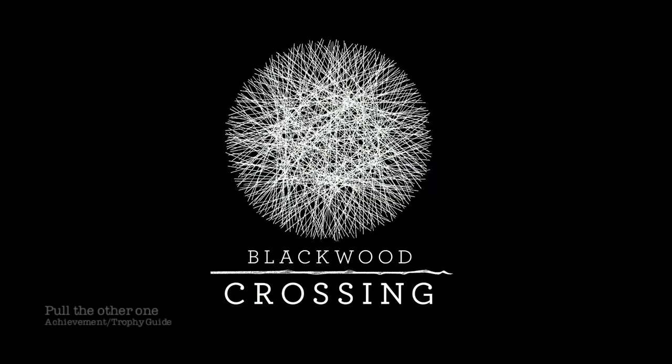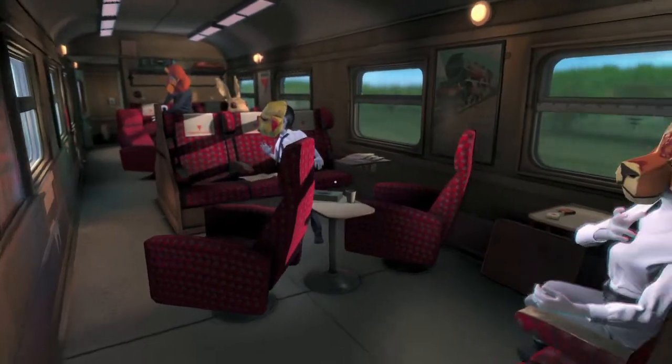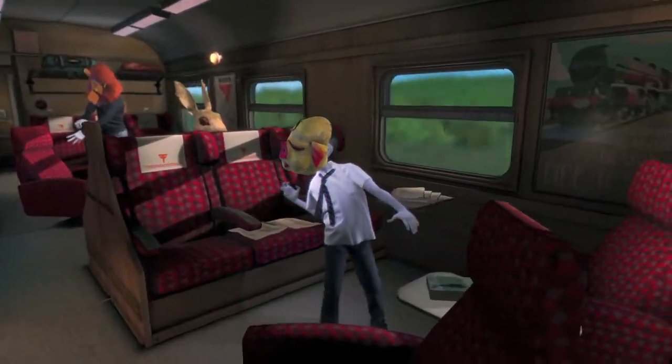Hi everybody, it's John here from VidGamiac.com. Here we are today back in Blackwood Crossing grabbing the Pull the Other One achievement. This is done when you are in the train during the second matching puzzle with all of your animal companions right here.